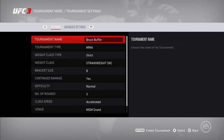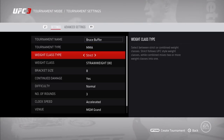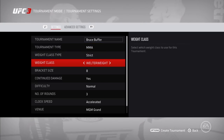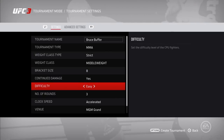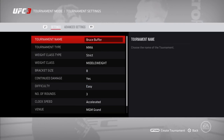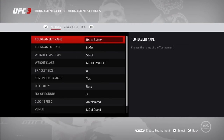Hey, what's up guys, Panda here from Panda Gaming. I'm going to show you how to unlock Bruce Buffer. What you need to do is go to tournament mode on the main menu, where it says tournament name, type in 'Bruce Buffer', go to weight class, make sure it's strict middleweight, and put the difficulty on easy so you can do this as fast as possible.